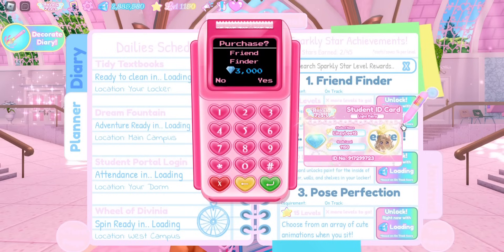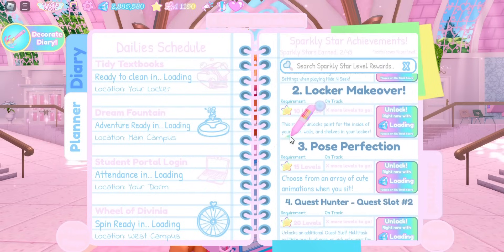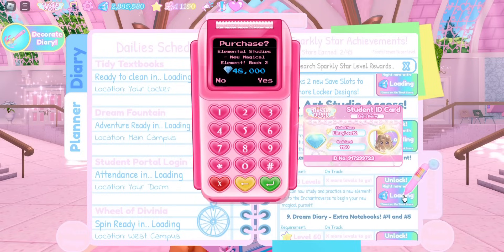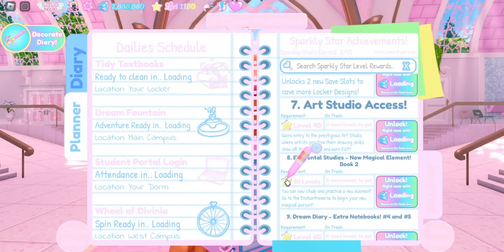I can't get Quest Hunter slot two because I haven't gained 20 levels within the new school. Also, you can buy them with diamonds if you're impatient. If we scroll down to number eight — Elemental Studies, a new magical element — it says 50 levels, so we need to gain 50 levels after the new school released, or we can buy it for 48,000 diamonds.